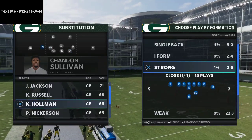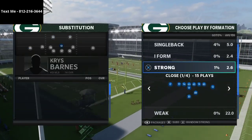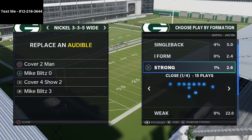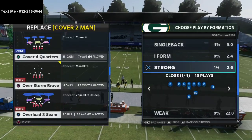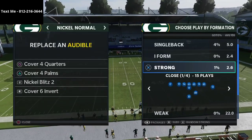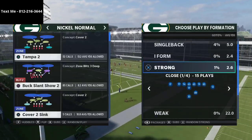One thing I want to mention before we dive in is that I wrote an entire defensive ebook about the nickel 335 wide defense, which is widely considered the best defense in the game. I've been running this defense all season long, starting back in June of 2020 — almost a year. If you want all the setups and tools to be effective, the link is in the description. It's just $15.